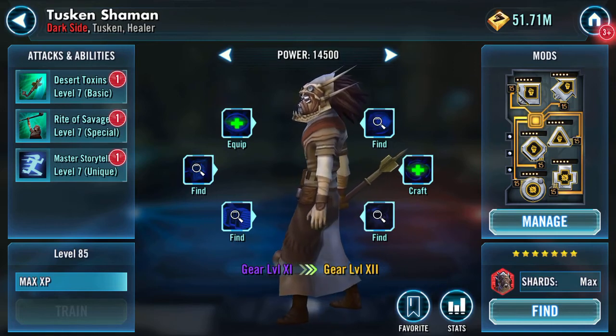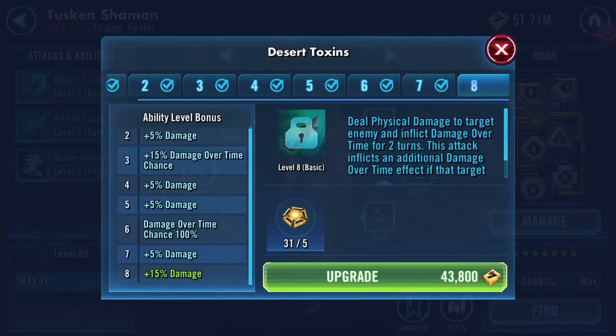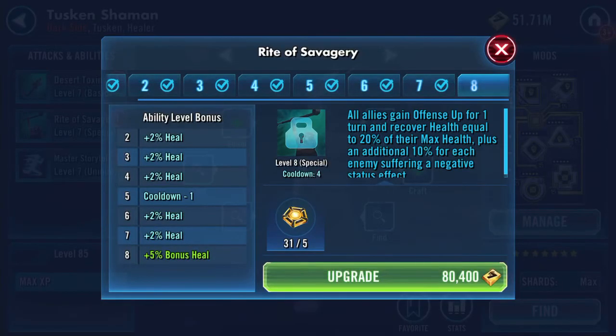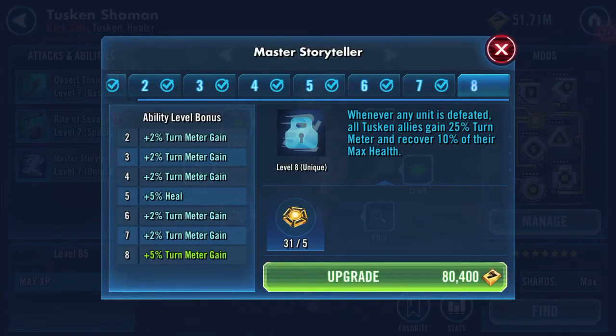The next thing will be to do some Omegas on my Tusken. I need to start using him. He deals physical damage to target enemy and inflicts damage over time for two turns. This attack inflicts an additional damage over time effect if that target was already suffering a negative status effect. All allies gain a defense up for one turn and recover health equal to 20% of their max health, plus an additional 10% for each enemy suffering a negative status effect. And whenever any unit is defeated, all Tusken allies gain 25% turn meter and recover 10% of their max health.